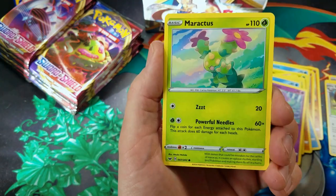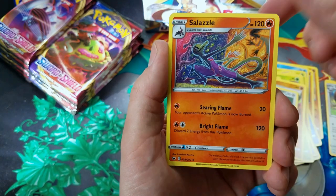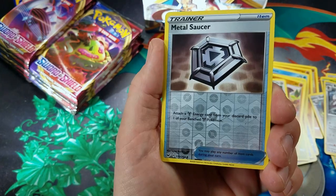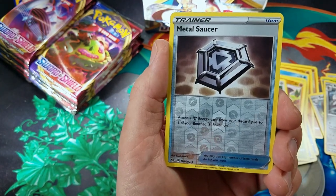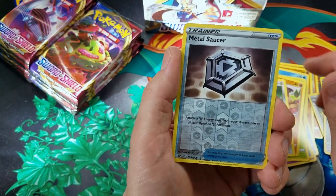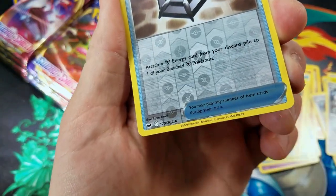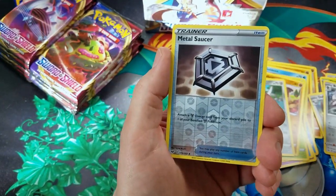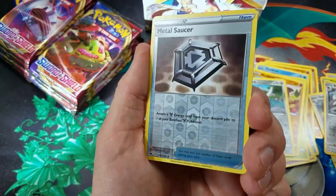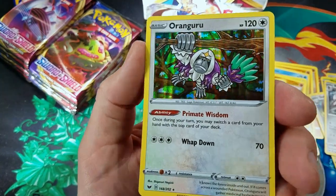Galarian Ponyta. Sobble. Maractus. Mudbray. Poniard. Fighting Energy. The Laval. Bisharp. Pokemon Catcher. Metal Saucer Reverse Holo — I already got this out of this booster box. Out of all the Reverse Holos you could possibly get, probably close to 150 something, I got two of these in one booster box. And a Kangaroo Holo Rare.